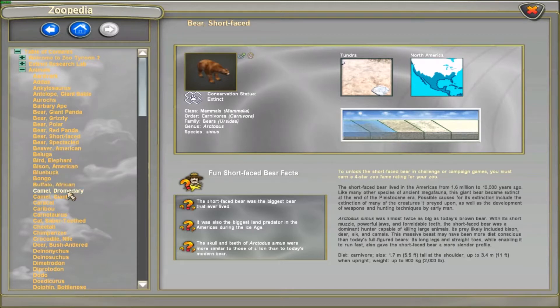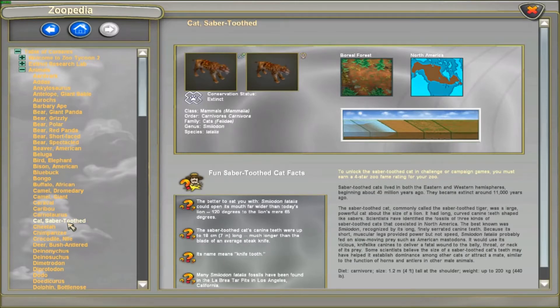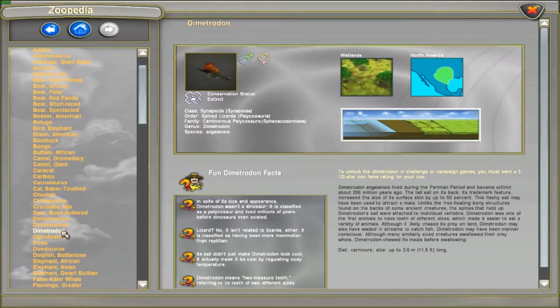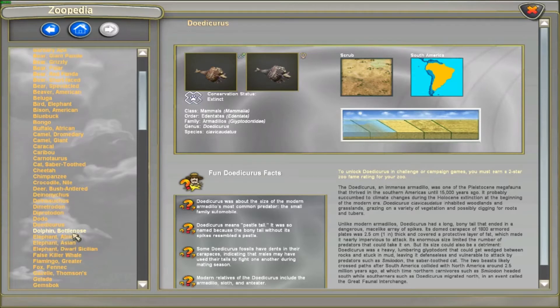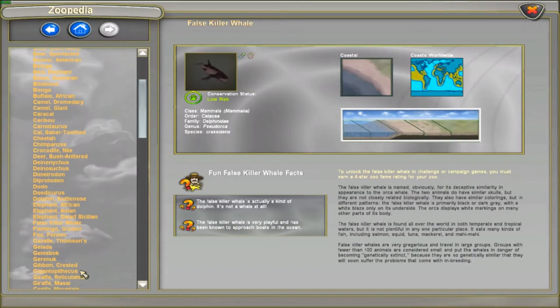I haven't gotten a Carnotaurus yet, and it's not even useful. Sabertooth cat — no, not useful either. Cheetah, chimp, croc. Bush antler deer is Eurasia. That was North America. Also North America. Dimetrodon — ah, that's North America. Diprotodon — Australia, not useful. Dwarf Sicilian elephant — I mean, I figured it was obviously from Sicily.